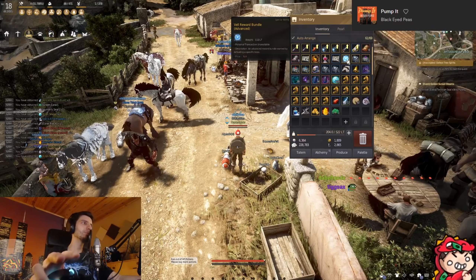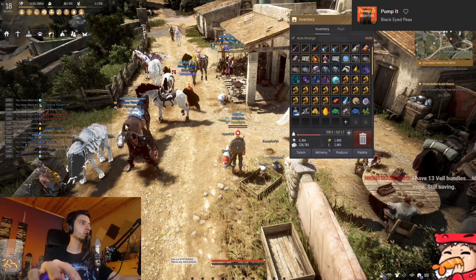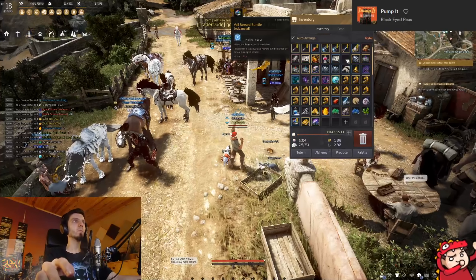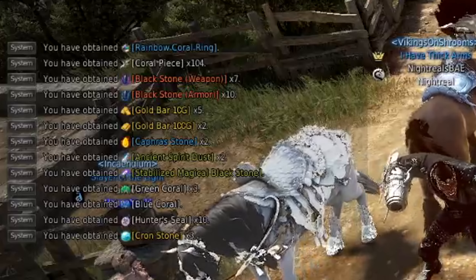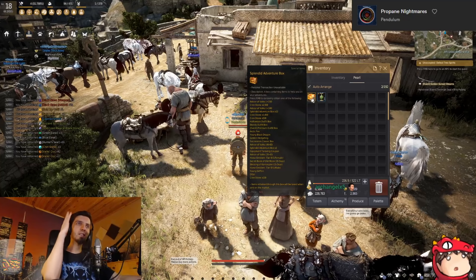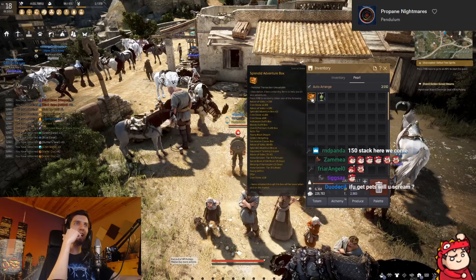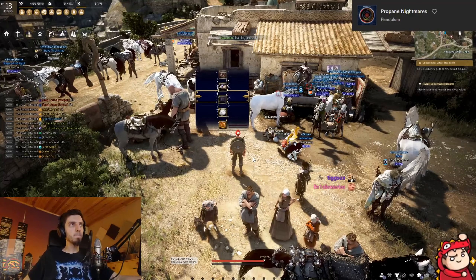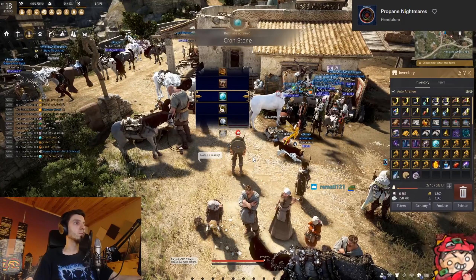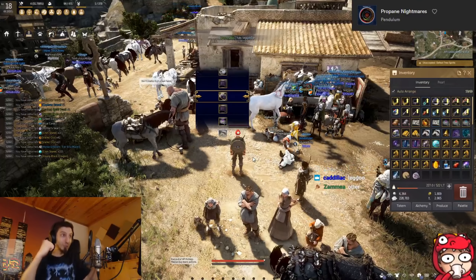I also opened four Venvel bundles — spoiler alert, I didn't get a bell, I got baited by a coral. Then the Splendid Adventure boxes: 11 beautiful boxes. The first one produced a T-Rate which is going to be pretty much 200 mil, then I got a hundred crowns which is beautiful.